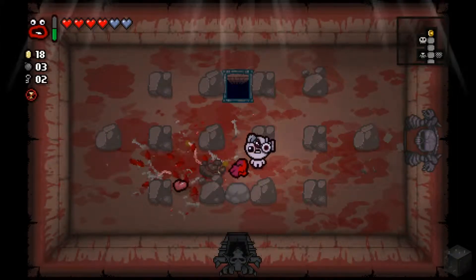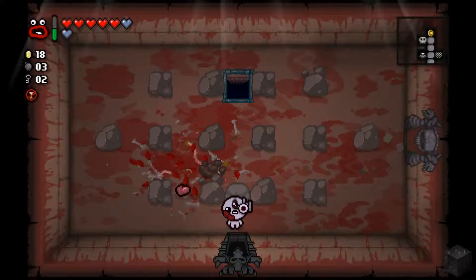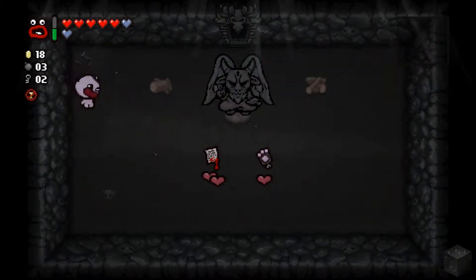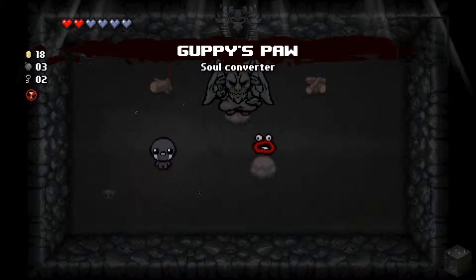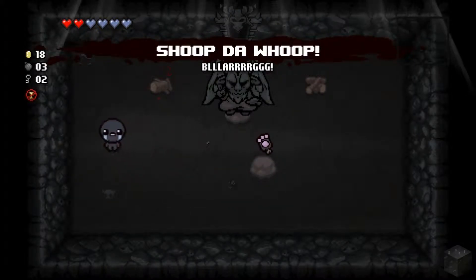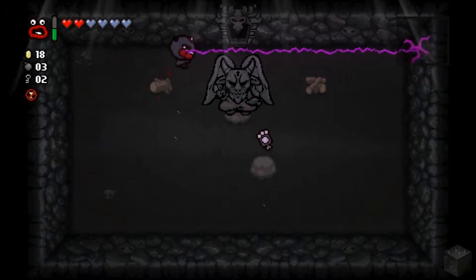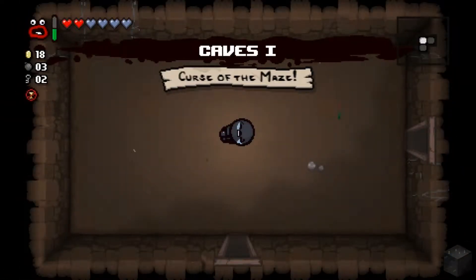Shoot the loop — you're dead. Suck it, Larry Jr. We got the Magic Scab: HP up and luck up, pretty good item. Devil deal has the Pact and Guppy's Paw. I'll take both — another damage up, a chance to become Guppy, and the Pact was a tears up as well. So I do more damage, fire faster, and get a bunch of soul hearts from the Pact.